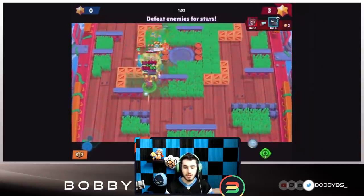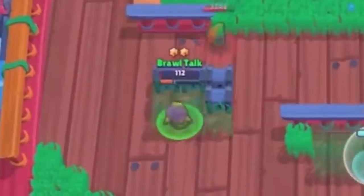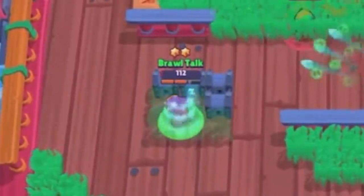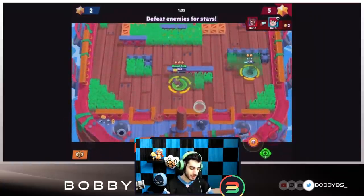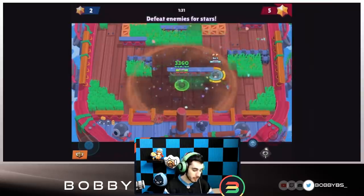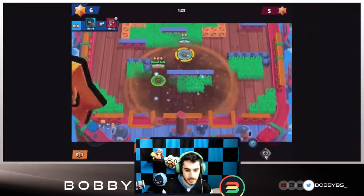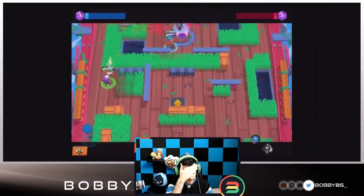Sandy falls asleep for two seconds and then her health is fully restored. You can see her go into the bush, fall asleep — you can't move — and then bam, full health. That one is really useful and really cool. We're going to see a lot of that in competitive play — I'm pretty scared of that one.